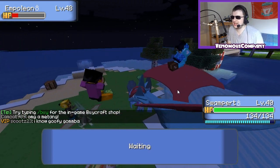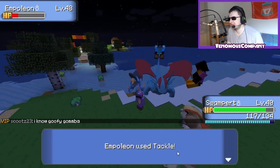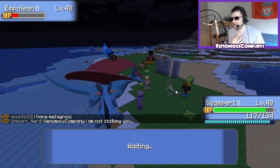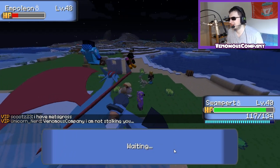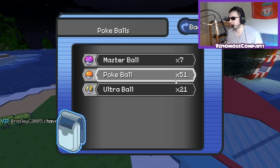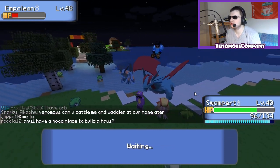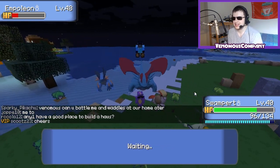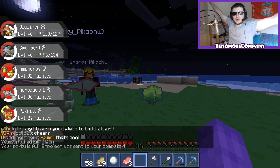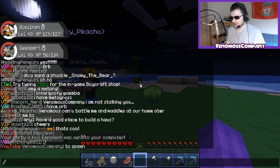An Empoleon — a level 48 Empoleon! That's a starter from the fourth or fifth generation. The first three generations I know so well. Everyone's wanting me to capture this Empoleon. Ultra Balls — we are going to capture this Empoleon. Imagine how great our Let's Play is going to be, especially when we get to the fire gym. Empoleon, people — we've done it! We've got an Empoleon. It's two spawn — let's do this!